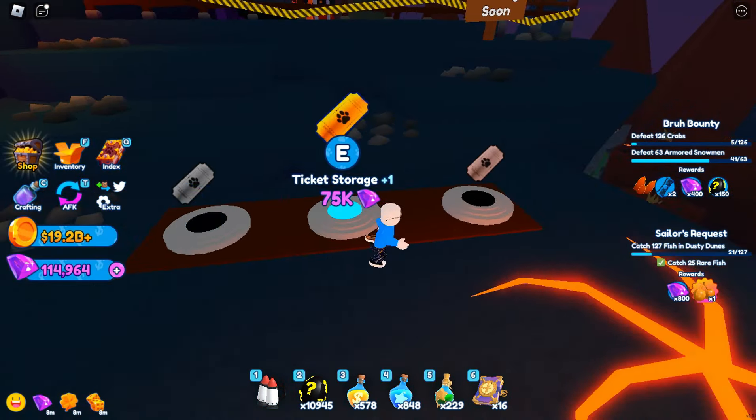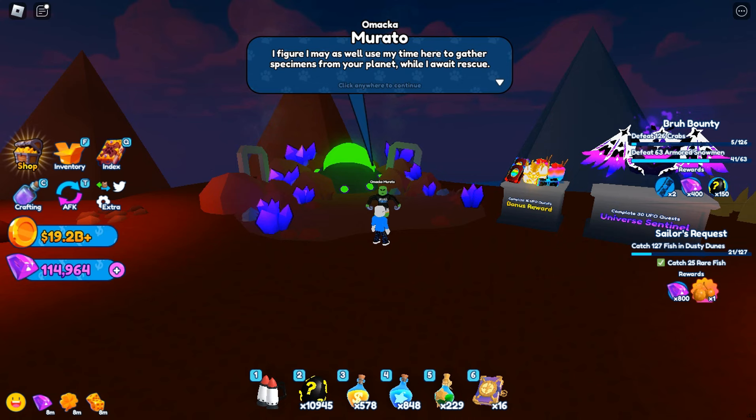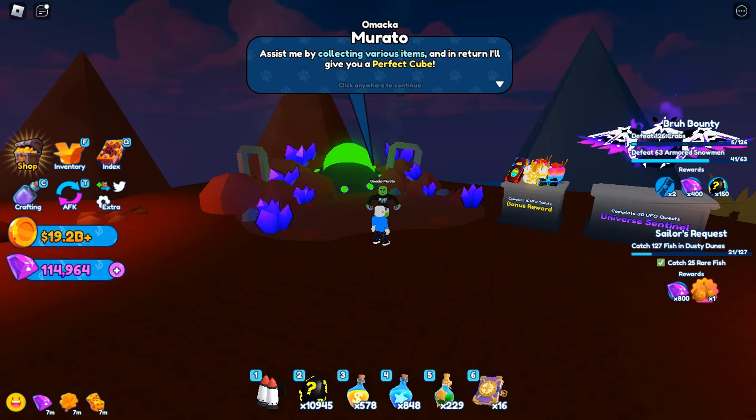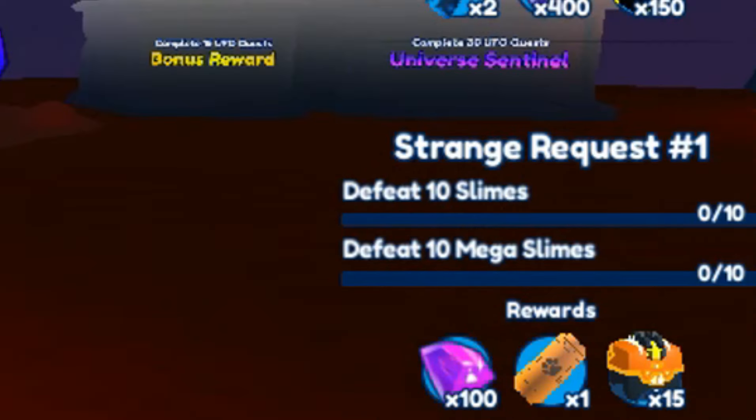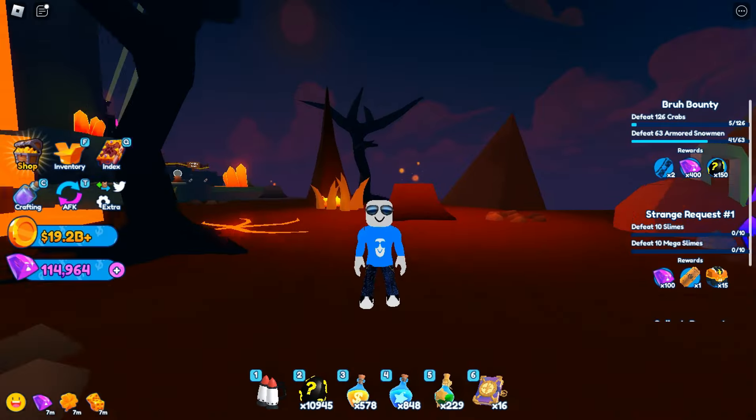I'll buy the upgrades another time because I'm broke. Let's check out a mission - is it going to be easy or hard? The alien says: 'Greetings Earthling, my interstellar journey came to a standstill after crashing on this mountain. I figure I may as well use my time here to gather specimens from your planet while I await rescue. Assist me by collecting various items and in return I'll give you a perfect cube.' So one quest is to defeat 10 slimes and 10 mega slimes - not super hard.